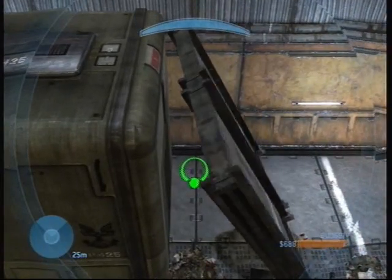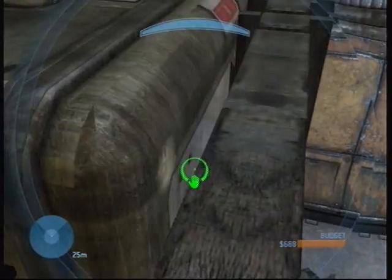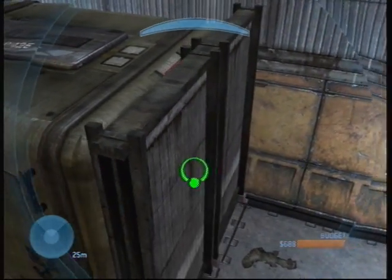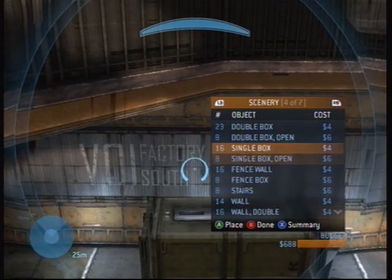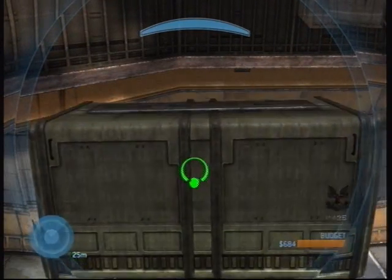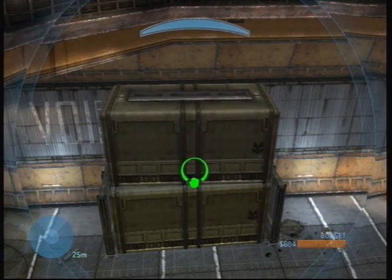Basically, you want to block every area except the area you want to fuse it into and the direction it is going into. As you see, we've got this box here. Now, we're going to place a double box on top of it so that it can't go anywhere.